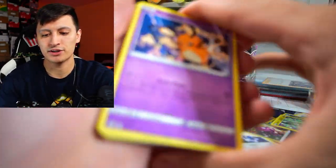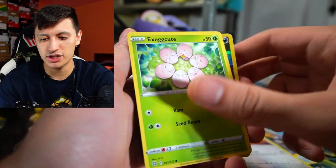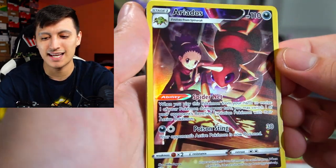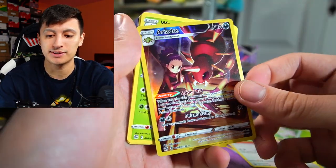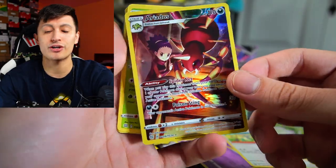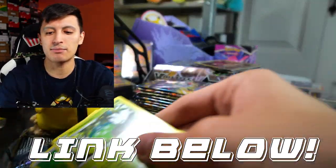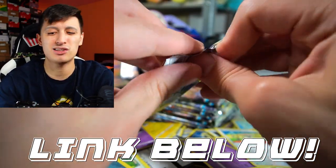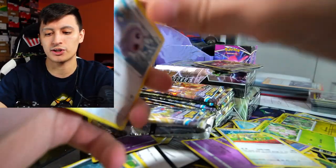I think we're about halfway through the box now. Duskull, Farfetch'd, Exeggcute — and an Ariados Trainer Gallery. We've already pulled this one. Next card is Wormadam, so we do have doubles of this. If you guys want to get some Trainer Gallery cards, I'll leave them in my eBay store linked down below — prices will all be competitive and at market value, with some even better than market value.